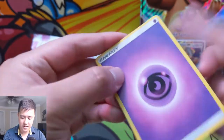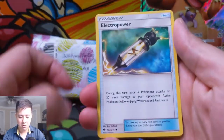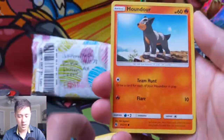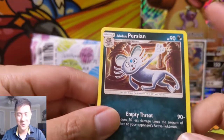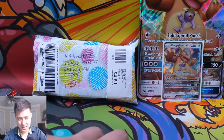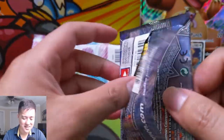Well, we didn't get any ultra rares again. We got a Lampent, Sableye, Electro Power — good card — Larvitar, Litwick, Chikorita, Natu, Houndour, Chikorita again, and then Alolan Persian. There's a new Alolan Persian GX coming — we talked about it in a recent video. I think that card is going to be very interesting. It might change things — it's kind of like the Hoopa.